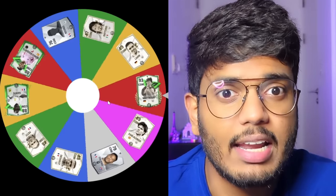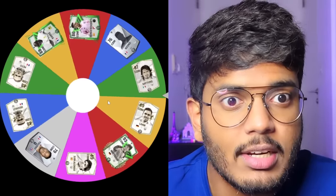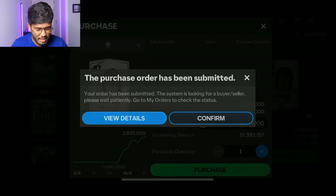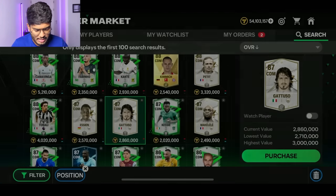Now we're going to spin for the CDM position. There are a few bad ones but hopefully we get the better ones. Please don't be Enzonzi — okay that's Gattuso! Gattuso is amazing, 87.8 rated, and he won the World Cup with Italy back in 2006. 2.71 million coins, which is not at all bad. It's time to get him.